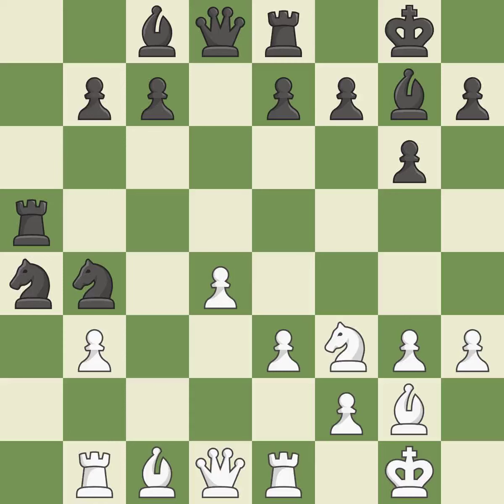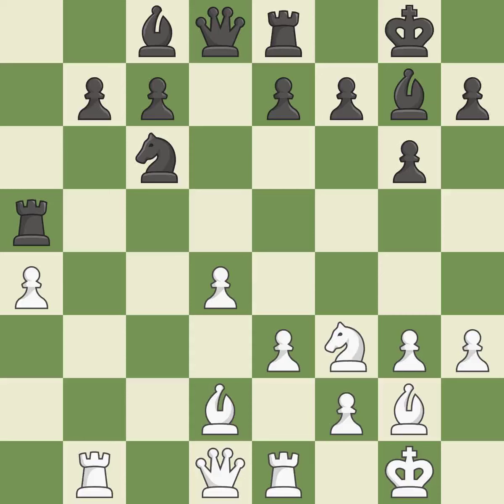This prevents the adversary from gaining an advantage — it is ideal. This reveals an impending attack on a knight. The knight is now on a square that is more secure. This activates a piece and simultaneously wins time by attacking an opposing rook — it is best. The rook is now on a square that is more secure. As a result, the bishop may now control more squares because it is in a better position.